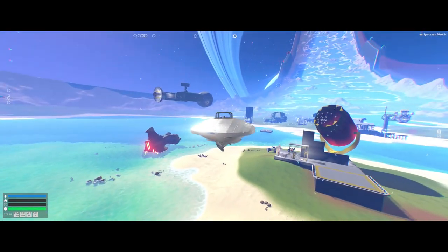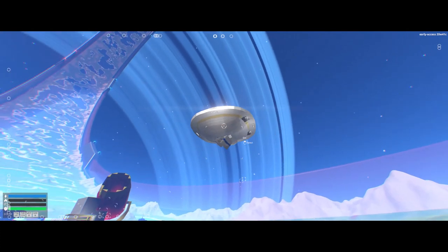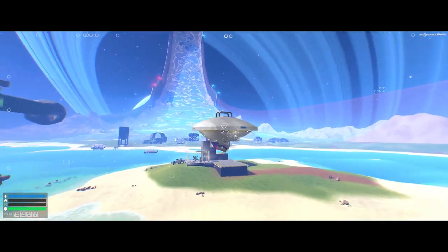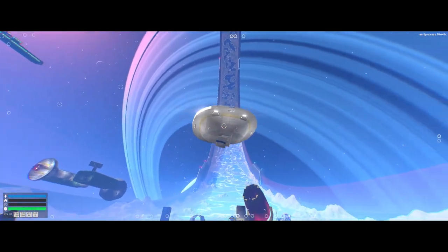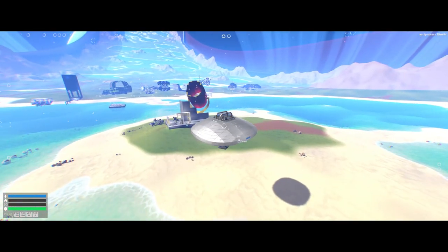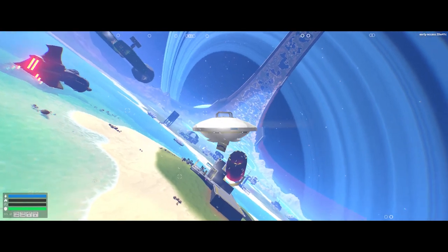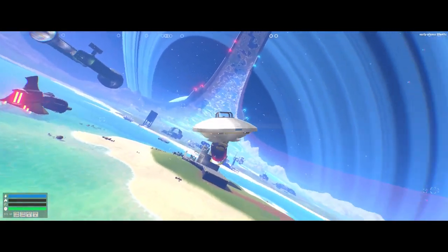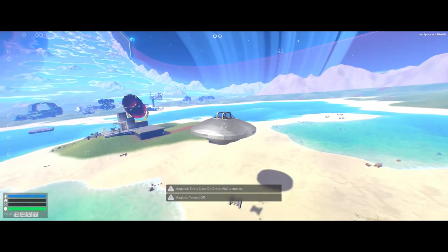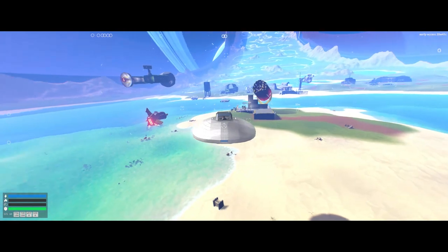I've got a mag lock on the inside tied to a hotkey, so I've locked it. I can then turn off the tractor beam and now I've got this attached to my ship. I don't tend to do multiplayer much but I'm pretty sure the same way I walked over that platform earlier, this would work with player characters as well — so if you wanted to kidnap enemy faction players, that could be quite fun. Because it's attached via a mag lock it's not going to cause horrible collision issues. Press 3, it drops.